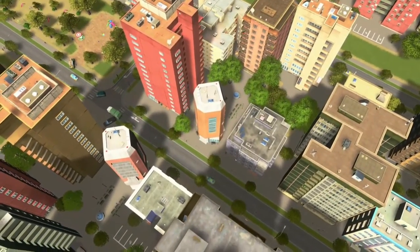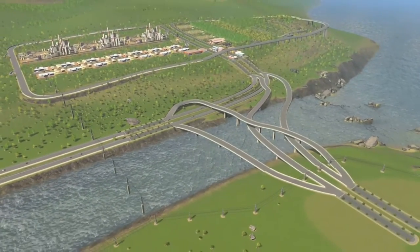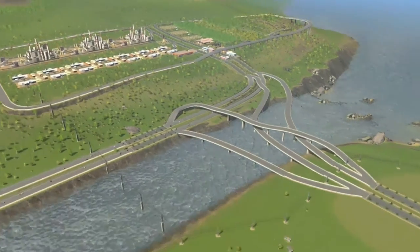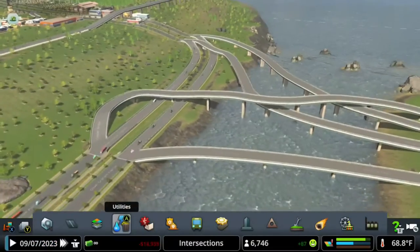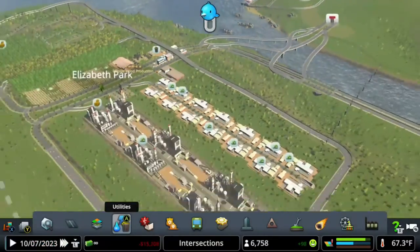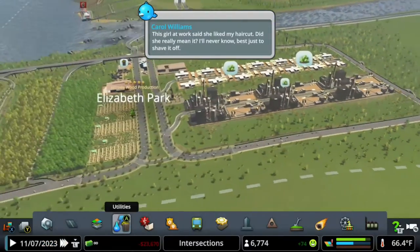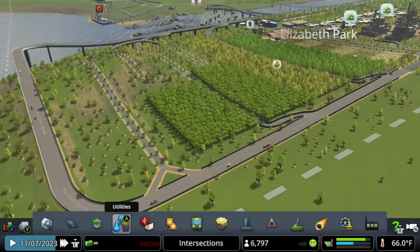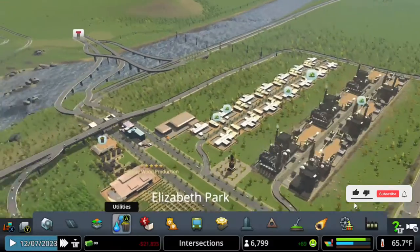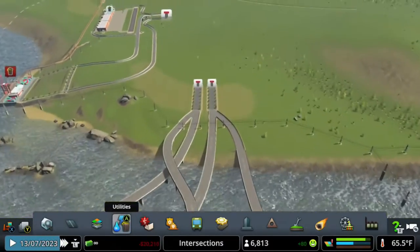Hey, what's up guys, my name is Alan and welcome back to Cities: Skylines. We are back to the intersection series. In the last episode we did this intersection right here, as you guys can see it's flowing super nicely. The neighborhood is working super good, but there are some problems - they're producing way too much stuff and these guys are complaining for not having enough, so it's time to fix that up by connecting this.